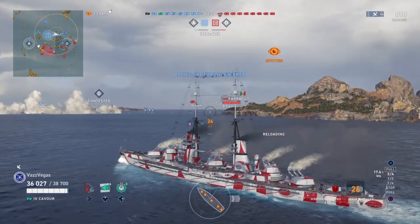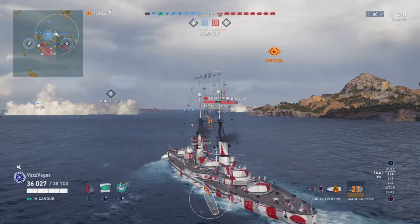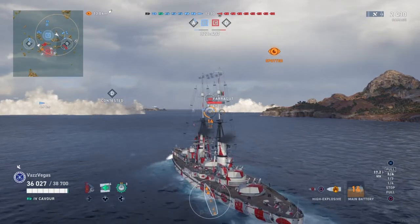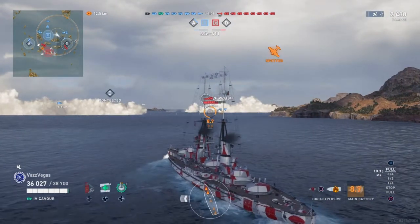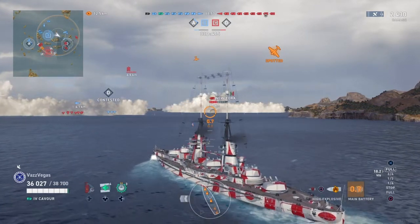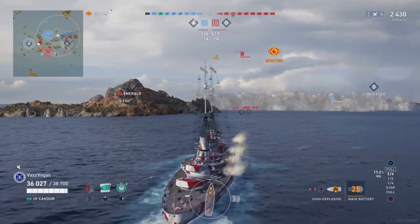What you want to do is get up right nice and close. Now we have this Fairgooth to shoot at — we did have AP loaded, but we still get a knock on him. He's not that far away, we can still put some hurt on him. We swapped over to HE because that's who our main target is going to be. We're not damage hunting — we're trying to win the game, and you win the game by hunting and shooting the destroyers. It doesn't matter what ship you're in: you kill the destroyers first, and that opens everything up for the rest of your team to go in and get the caps.